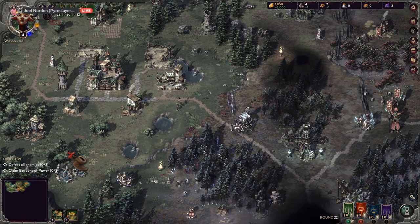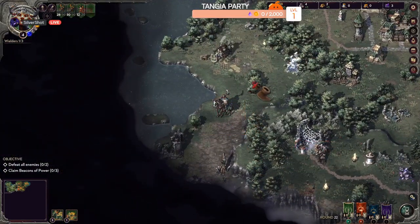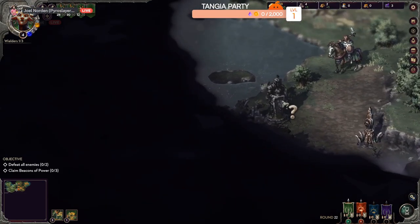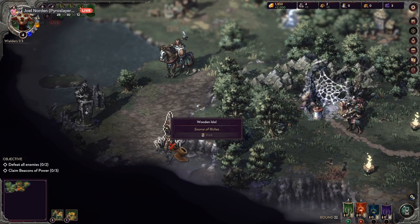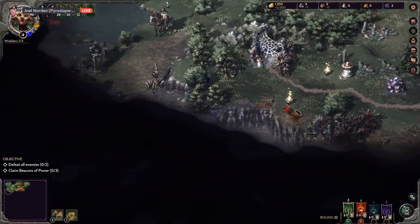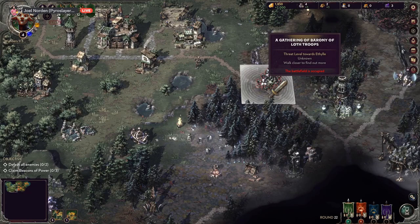Let's do this smart — get rid of something big and powerful first. While he's working over there, I think my plan is to go down this area. I don't know what this is but it looks important — a wooden idol, a source of riches! So that can give us more money and we can scout out back here. Eventually we have to go get rid of this enemy though.